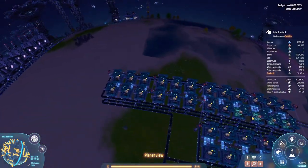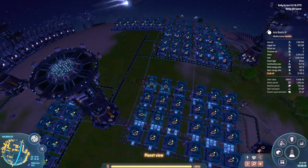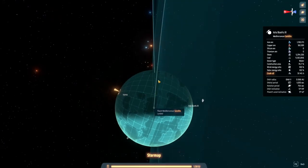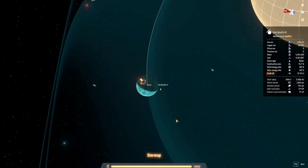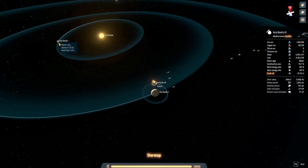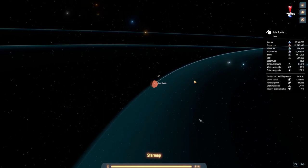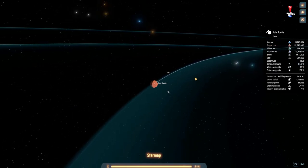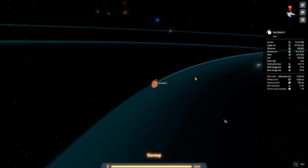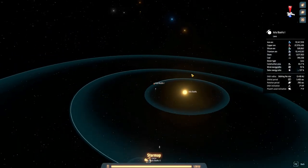But these are all things we could make over on the lava planet, because if we take a look at it, we have tons of iron and copper there. Making all of this over there would be a great option - and we have a lot of space there too. I think that's a really good plan.